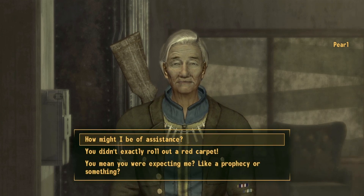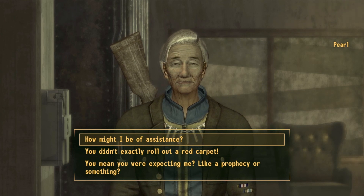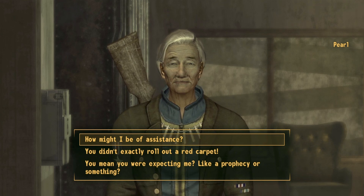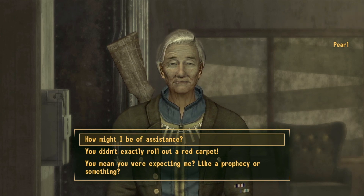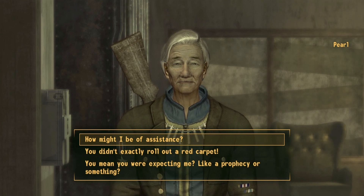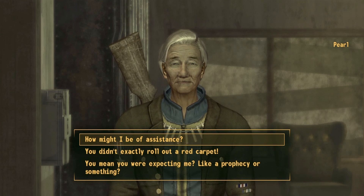Once you meet Pearl, what we will need to do in order to get our hands on the rebreather is be in good standing with the boomers. Pearl is the gateway to gaining such fame. What we will do is offer our assistance to Pearl to help increase fame with the boomers faction, and eventually Pearl will ask us to go and speak to another NPC known as Loyal.